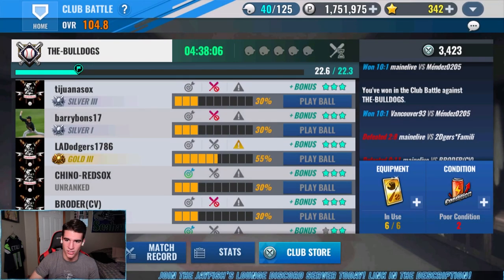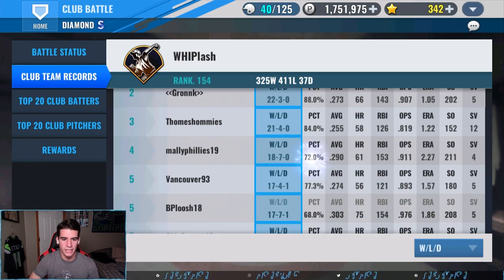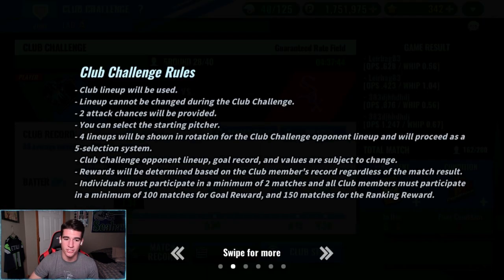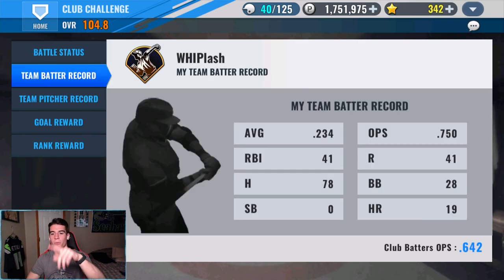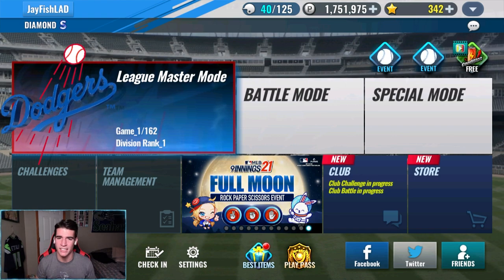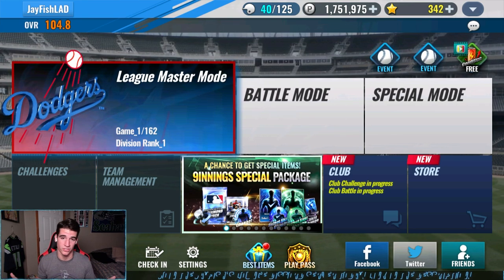For club battle this week, we were 5-0 — pretty easy. The match record had some tough weeks; I think on manual Wednesday we were 16-7-2. The challenge week went really well — best I've had. Our OPS was .750, which I believe is my highest, and my WHIP was 0.44, which ties my lowest. Really good week in club challenge. Whiplash is still looking for seven to eight people if you want to apply.